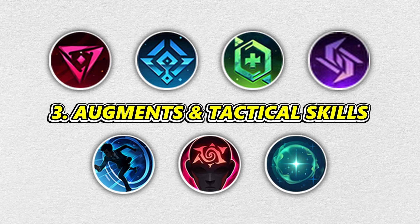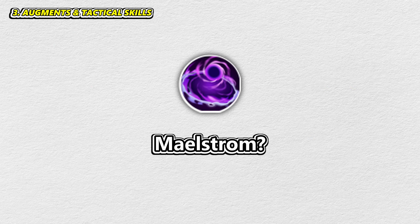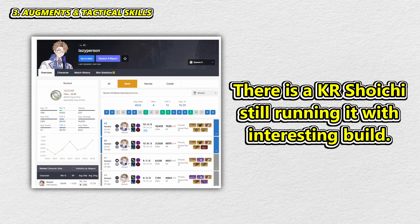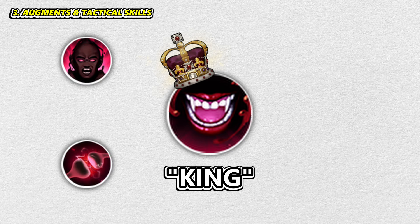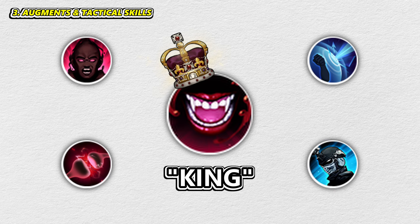Next thing I want to bring up is Augments and Tactical Skills. It seems like Maelstrom was about to have some say when it first came out overtuned, but I think it's become more niche after the nerf. So for now we are staying on Vampiric without much question, with Frenzy and Endorphin on the rest of the tree, with Fortifications of Unwavering Mentality and Cavalcade finishing it off.